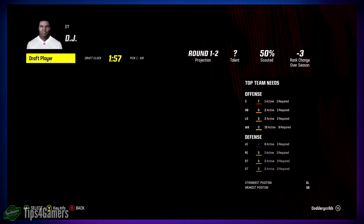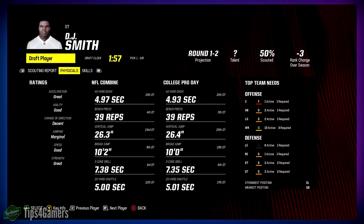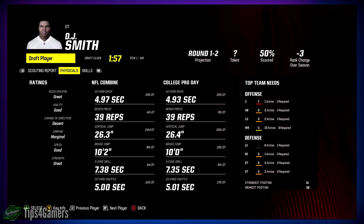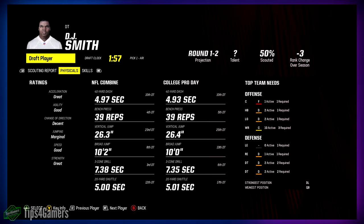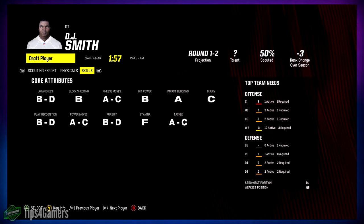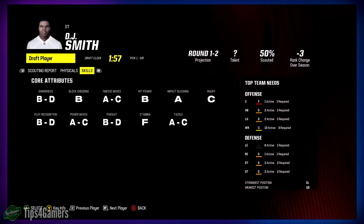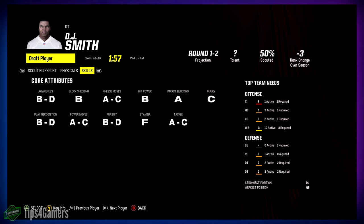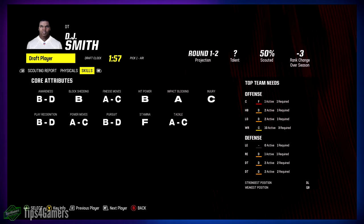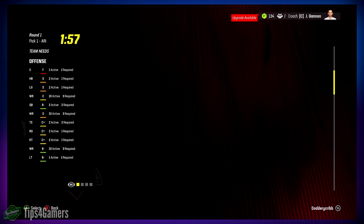DJ Smith out of Oklahoma — great strength, good speed, marginal jumping — I don't need you to jump as a big guy. Change of direction decent, I like him so far. But stamina is an F and injury is a C — I'd probably pass on him just because of the F stamina. His power moves are A through C range, block shedding is B, finesse moves also A through C, but with F stamina I'm not sure I want to go down that road.